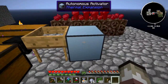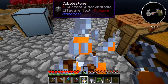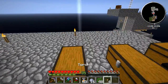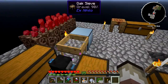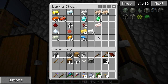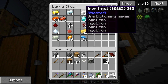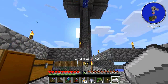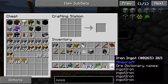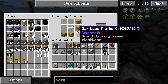Someone said something about hooking up a timer to this guy and it should go faster. I tried using a comparator clock but it just didn't really work out - it didn't seem to do much of a difference. All we can really do is add more autonomous activators. Now, there's this thing here called a dolly, and it's either part of Open Blocks or Extra Utilities. I think Extra Utilities and Open Blocks are my two new favorite mods, because they add so many cool new things.